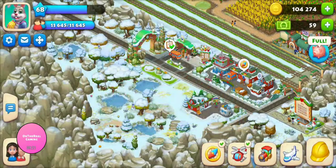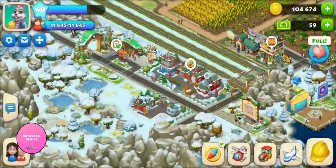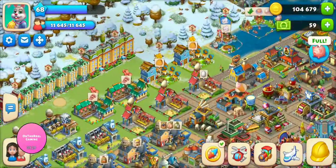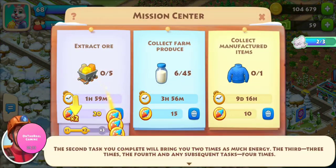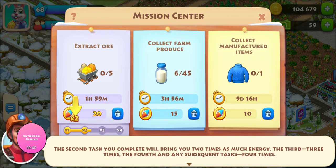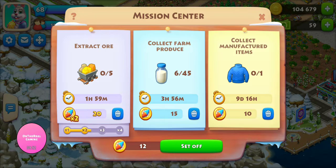All right, so that's the event. No thoughts yet personally on it — I'm just going to have to keep playing and we will see. The second task you complete will bring you two times as much energy, the third three times, the fourth and any subsequent task four times. They're difficult to complete, so plan your time and actions in town to complete them before the timer goes off. So you can get times two, times three, times four — that's cool.